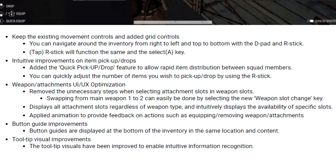Button guide improvements: button guides are displayed at the bottom of the inventory in the same location and content. Tooltip visual improvements: the tooltip visuals have been improved to enable intuitive information recognition.